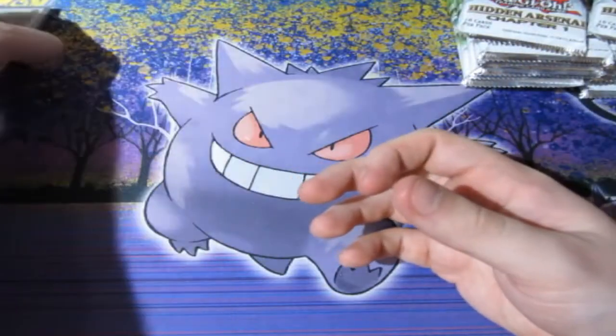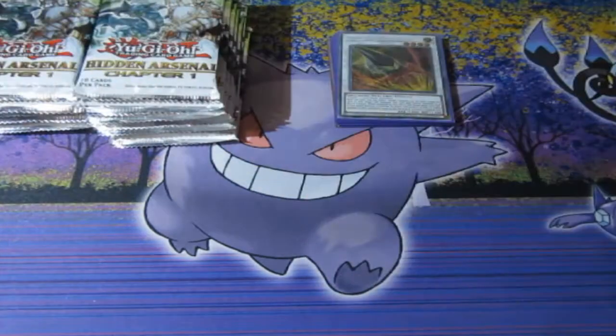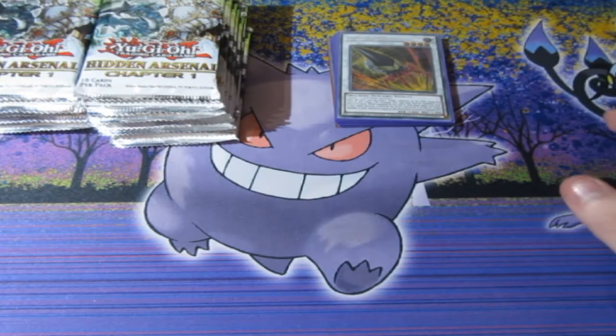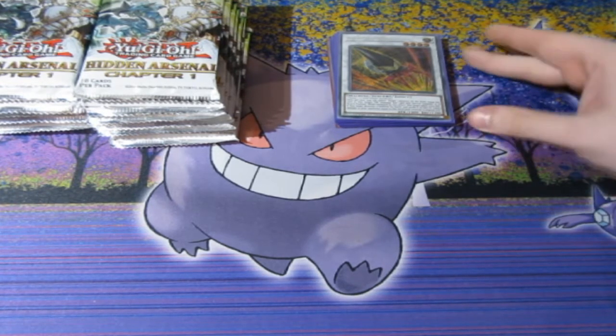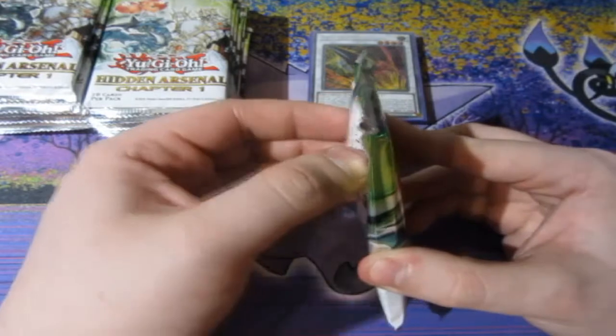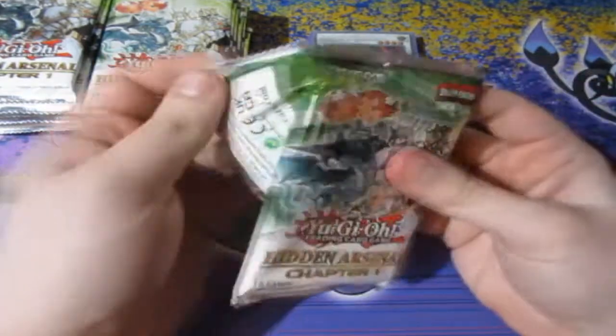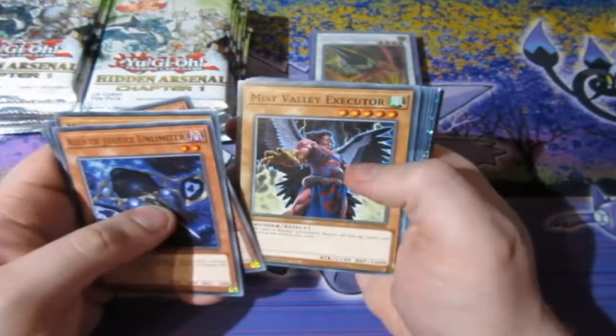That's all seven secrets. I won't be opening any more Hidden Arsenal — this is the only time I'll open a whole case. You might be thinking what am I hoping to get? Hidden Arsenal Chapter One has awful prices on the internet — maybe four or five cards are actually worth something, which are the Dual Terminal rares. The main one is Skill Drain. If we get Skill Drain, it's the most expensive card in the set. There's also a Blue Eyes, a Dark Magician, and a Red Eyes Dual Terminal card.